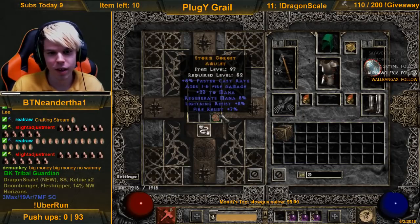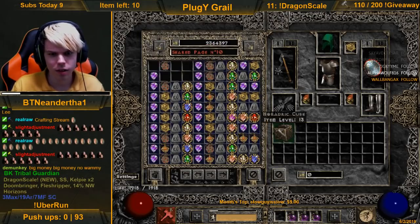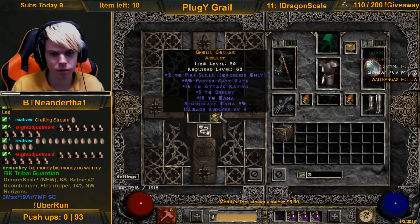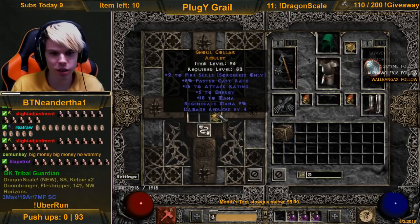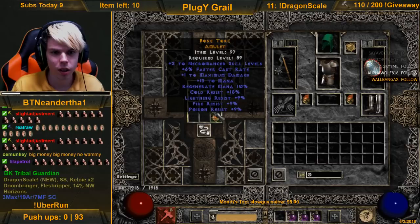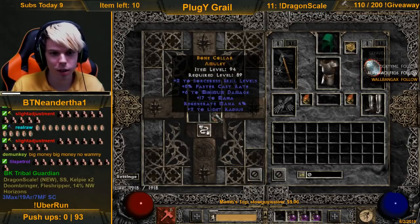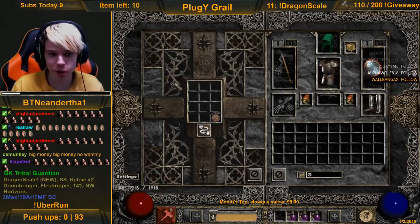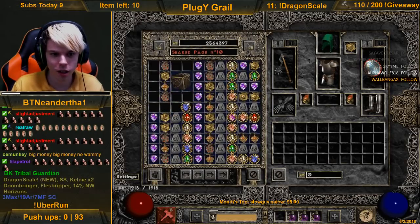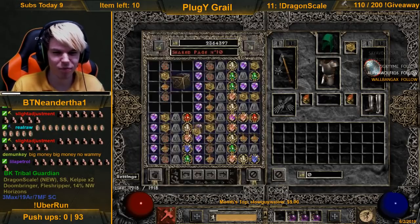First one: 5 FCR, dual res, mana. Next: 2 fire skills, 8 FCR. Then 2 to necros - alright, alright. Quad res, alright, making some progress at least, still not that good. 2/8 sorceress - at least we're getting the two skills and theme going. Meh, not very good, 5 FCR.